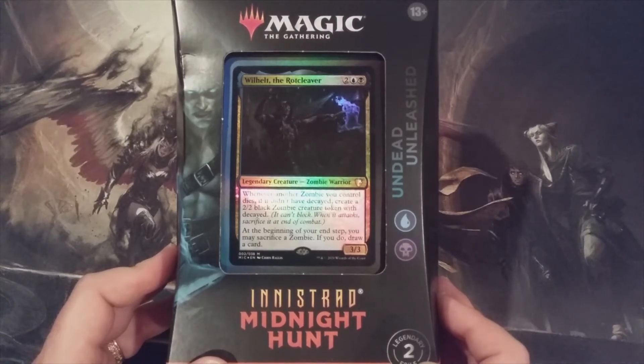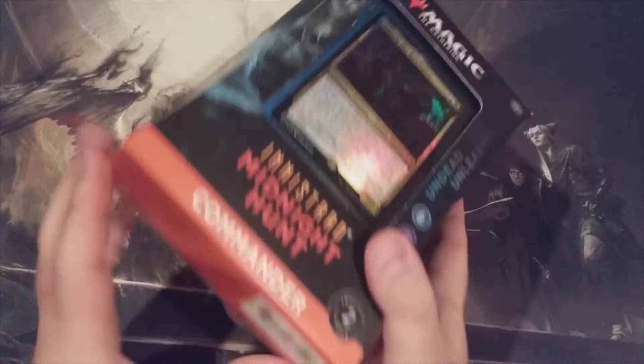So we can just trade in zombies for cards. Wilhelt the Rotcleaver — is he going to take the place of the Scarab God as the best zombie commander? That's a conversation for us to have, but first we got some cracking to do here. We need to open up this box, get some cards in our hands, and get going.